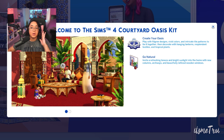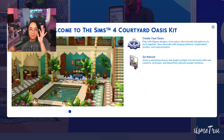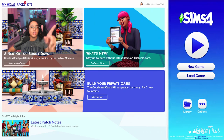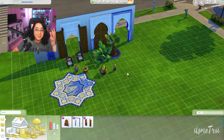I'm in my main save and it says 'Welcome to The Sims 4 Courtyard Oasis — create your oasis and go natural.' At first I was like, 'natural? Are we going to get naked?' But anyway, they want you to know the kit is here, we get it — marketing. Let's get into the actual game.